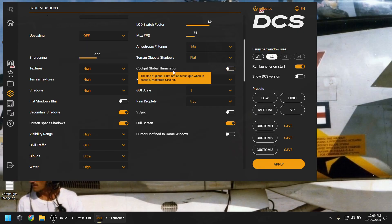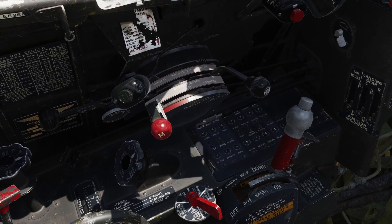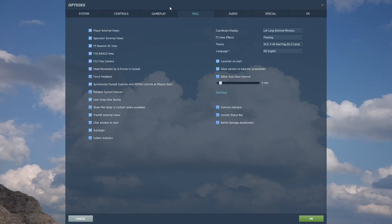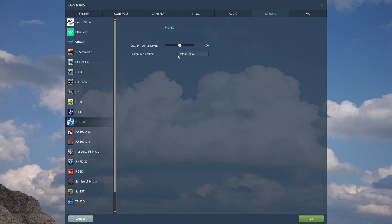But the biggest win is the cockpit textures. When I complained to Mach 3 about performance, they asked me if I tried the 2K textures. Apparently, if you open the special options menu, you can select what cockpit textures the Corsair should use. The default textures are 4K, which can be very taxing on your VRAM, especially in VR. But it's exactly in VR that you don't really benefit from such high resolution textures. So you can select 2K all, 2K color only, or color and rough matte only.